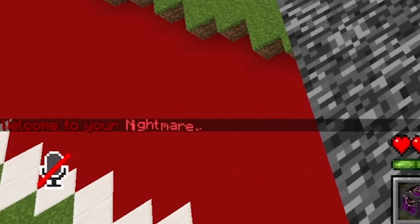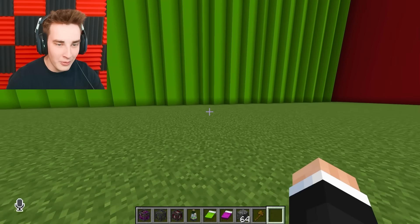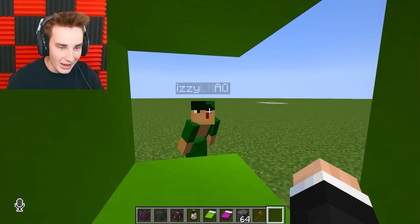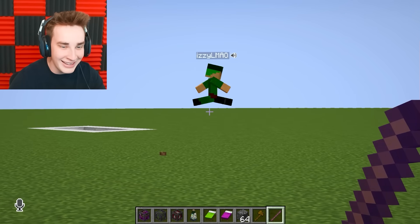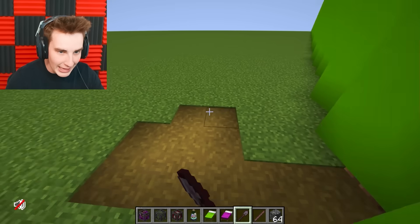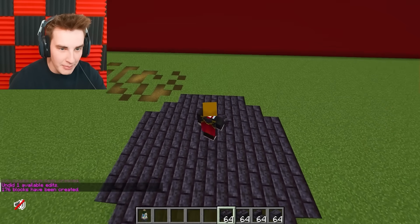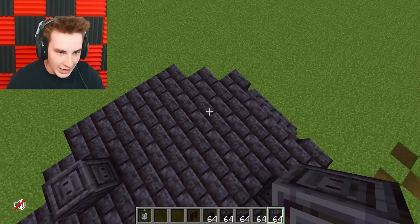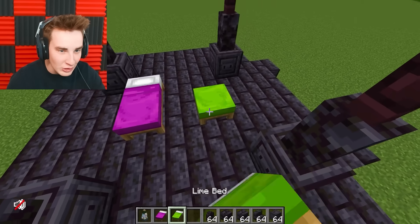I grab another bed, splash the potion on it, and now we have a magenta spooky bed — one for Kipley and one for Izzy. We should be able to make an escape room and teleport my friends right into it. We get teleported — it says 'Welcome to your nightmare.' Izzy's right behind me — break the beds! I hide what I'm doing.